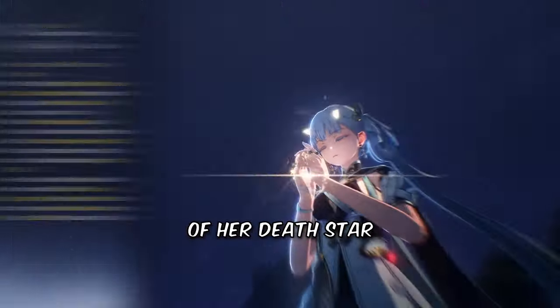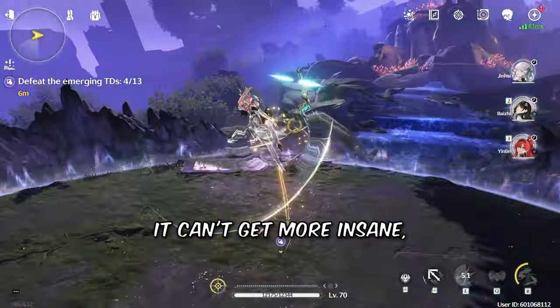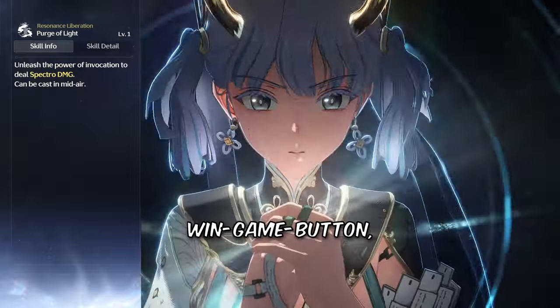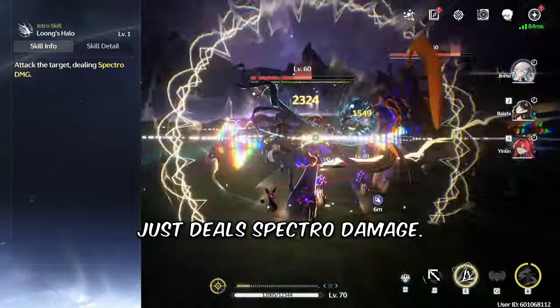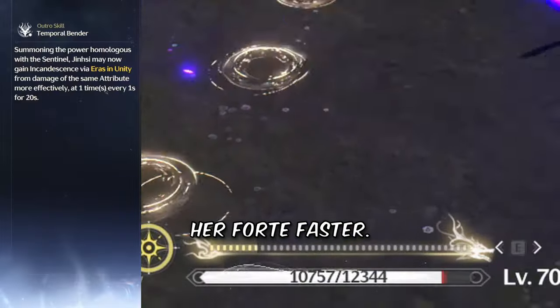Every point of charge increases the damage of her Death Star Laser Ray of Doom. If you think it can't get more insane, remember that we haven't even talked about her ultimate yet. Her ultimate, also known as the Win Game Button, summons her dragon to delete all enemies — again, because you just lasered them. Her intro skill just deals Spectra damage. Her outro skill reduces the cooldown in between charges, allowing her to charge her forte faster.